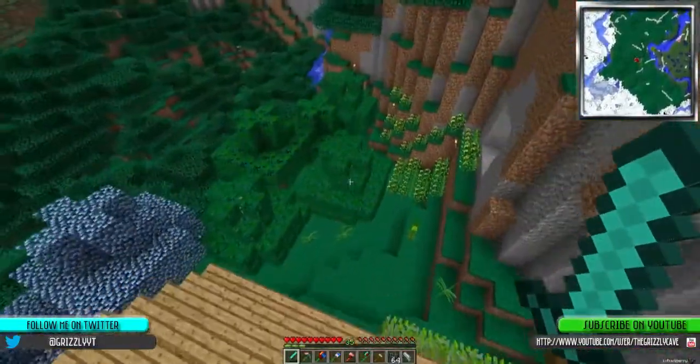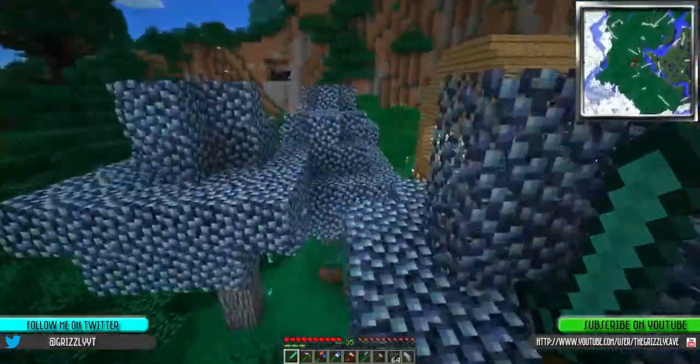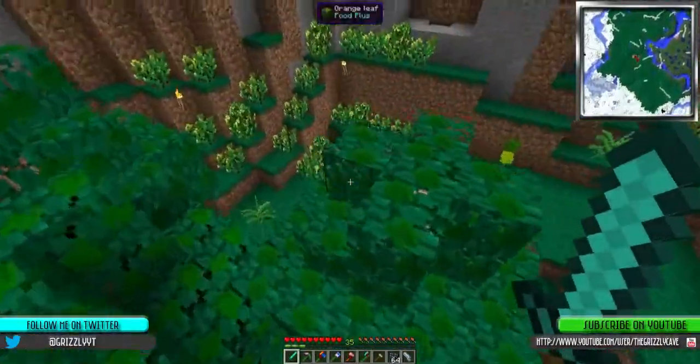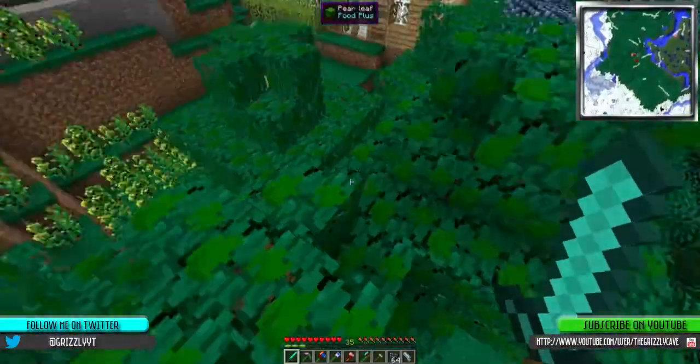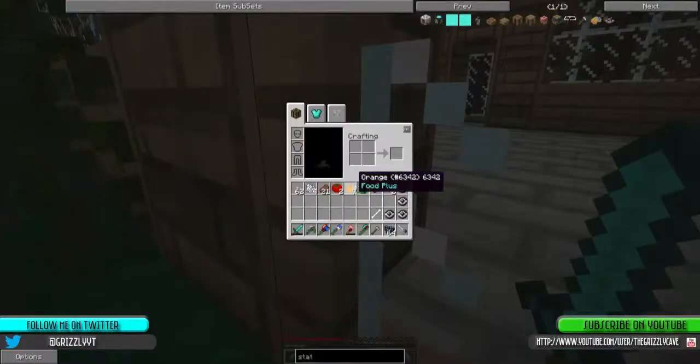Also, if you guys haven't noticed, I've purified this area. We've got some magic trees. Then we have orange and pear trees — orange, pear, orange, orange, pear. You can actually harvest those and get oranges and pears, which is right there.